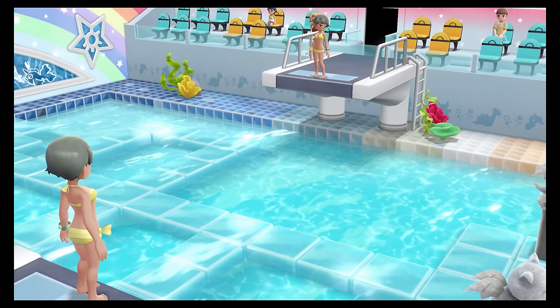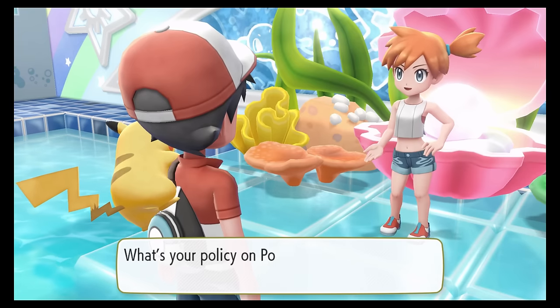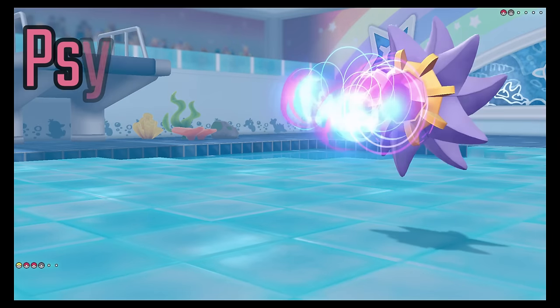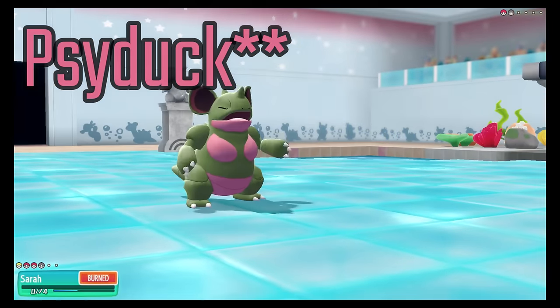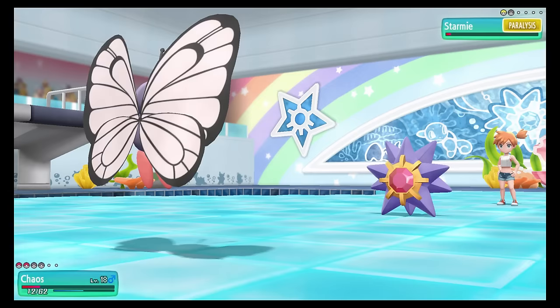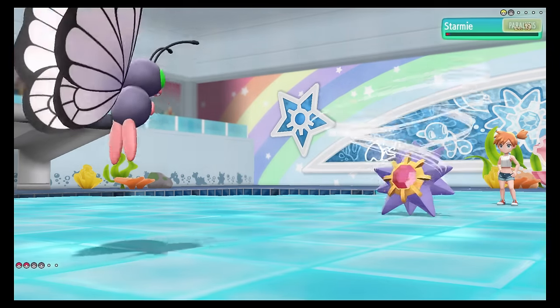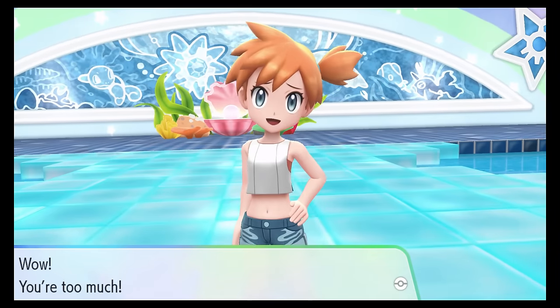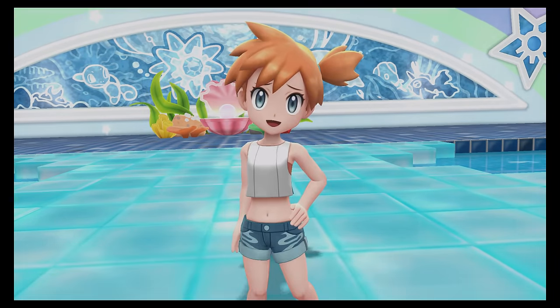We met Bill at his house and helped turn him back into a human, and then it was time to earn our second badge at the Cerulean City Gym. Misty was not as much of a pushover as Brock, but still kinda weak. Sura defeated her Staryu before losing to her Starmie, and I figured I'd let Chaos weaken it a little more before Eureka could finish it off — but Chaos just went and won the battle himself with a stun spore and a couple of gusts. That's badge number 2.